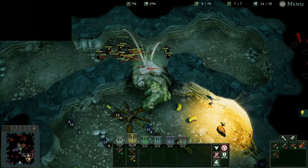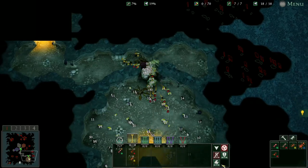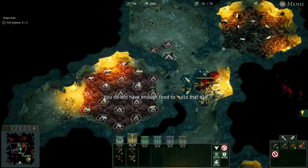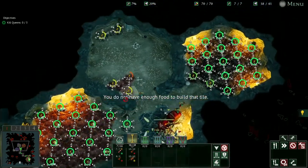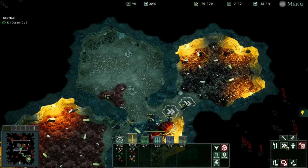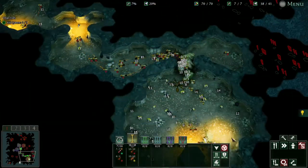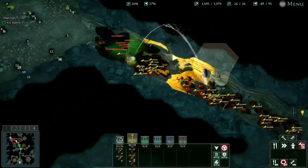If we were any other colony, we'd be toast right now. And because of our aggression, we are well rewarded. I just want everyone to remember: this is only level one creatures. We only have one group of level one Fire Ants and one group of level one Wood Ants. So the fact that they were able to do that much damage — imagine what they could do at level three.